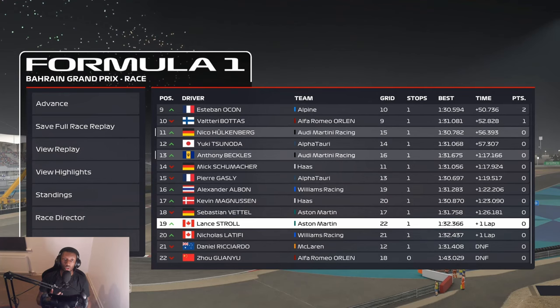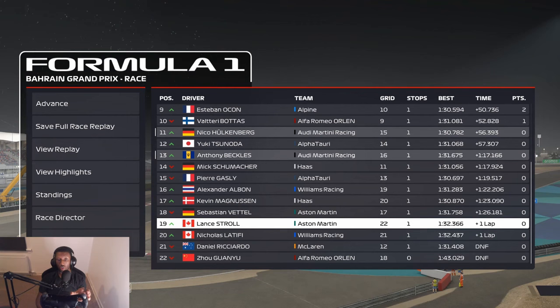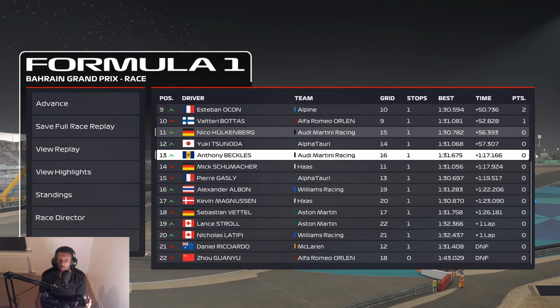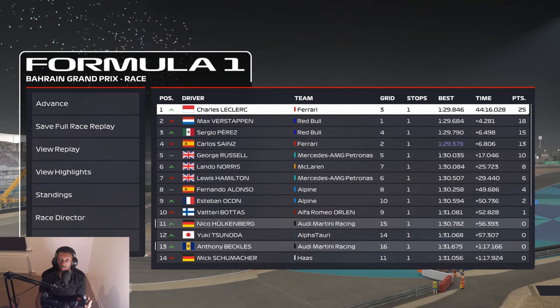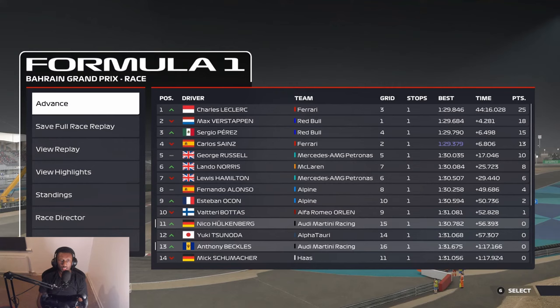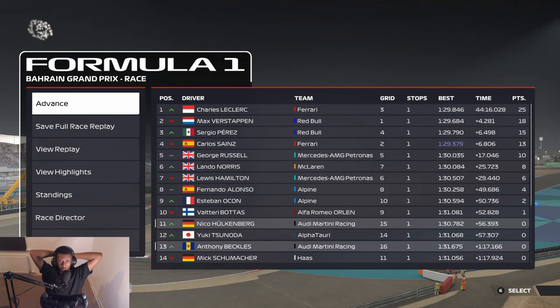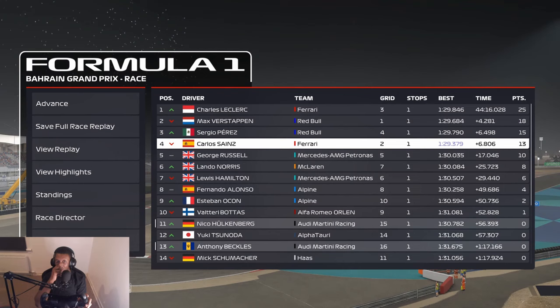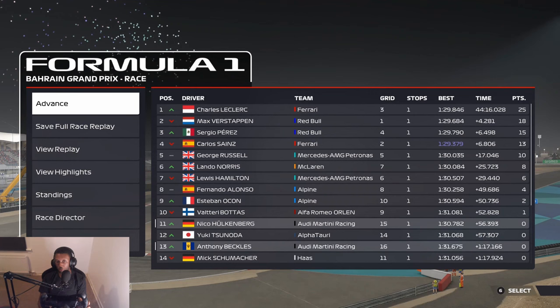Wow, we were actually third slowest. I was surprised we even finished P13 given how slow we were. Hopefully it's a lot better in Jeddah, which I think is next. No points for us obviously — P11 and P13. But Charles ends up winning, followed by Max and Sergio Perez, which is a lot better than real life for this race. At least they got podium finishes instead of both DNF-ing. Then we've got Sainz, Russell, Norris, Hamilton, Alonso, Ocon, and Bottas finishing off the points. Not a bad race — we did gain positions, which is at least something to take from it.